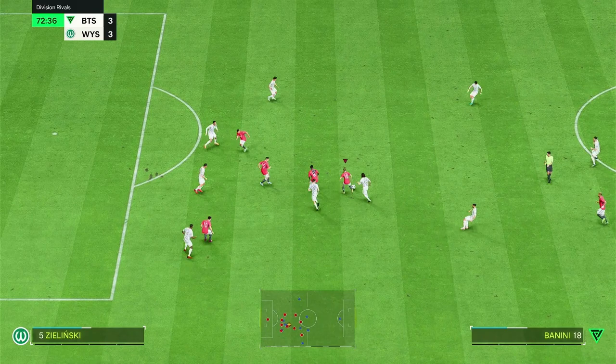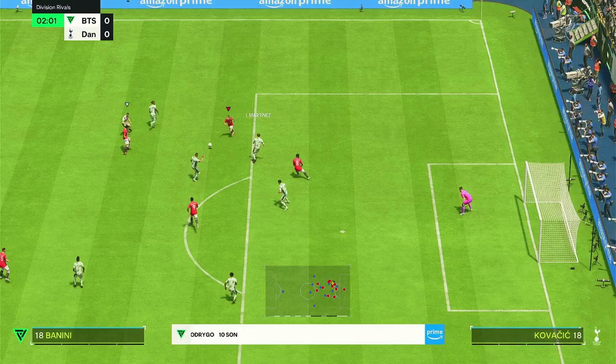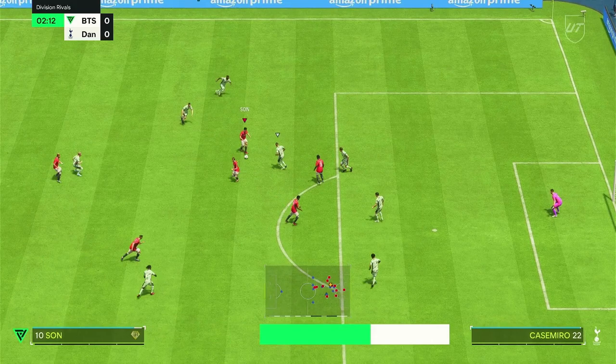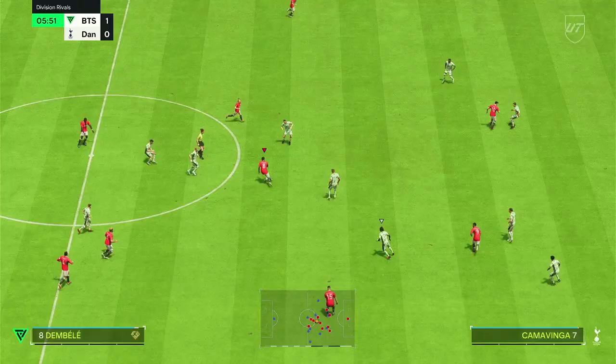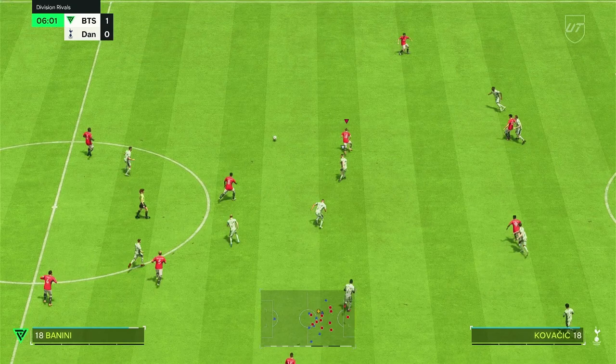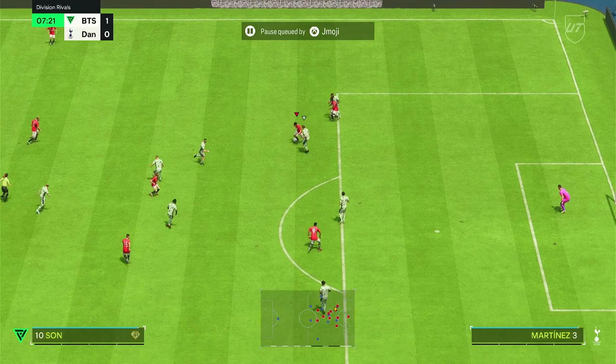Her dribbling is insane, and that 91 acceleration is also there because she just doesn't stop running — she sprints super fast, and you can tell. One thing she also does is pull off skill moves relatively fast. I've noticed with some players that skill moves come off kind of slow — I don't know why, it might be a play style thing. But she pulls off skill moves really fast. She cuts in and out really quick. Look at all these clips — look how fast she's moving her feet. She's doing it really fast.